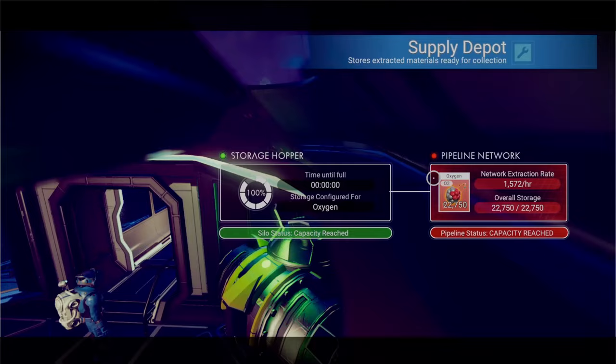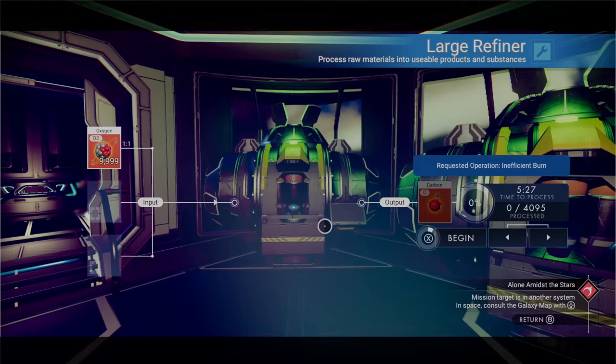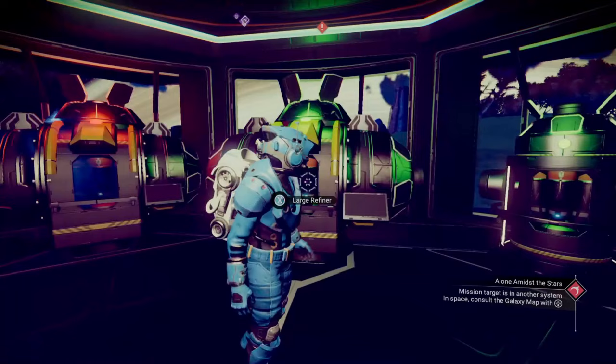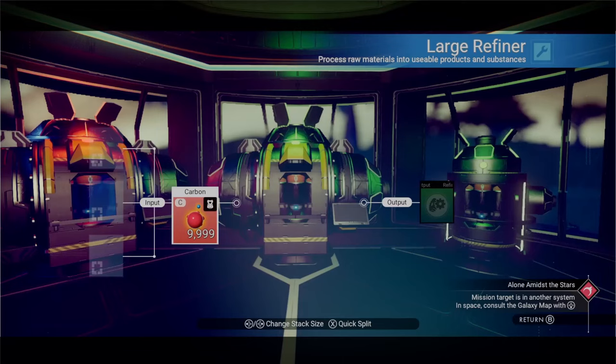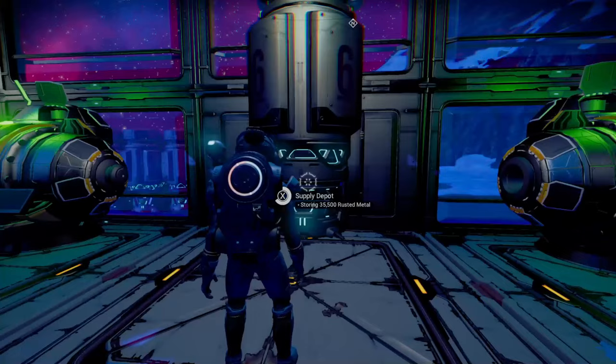First up on our list today is going to be oxygen. Early game, an oxygen farm is super useful. Not only can you use oxygen to get a better yield of certain resources, but you can also refine oxygen down into carbon. Carbon is what you use to build most of your wood-type structures and most of your early game stuff. You can also take your stacks of carbon and re-refine it into condensed carbon, which is used in a lot of the upper recipes for different things — very very useful.